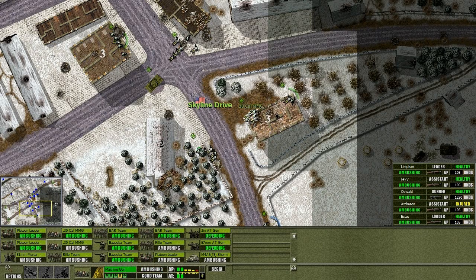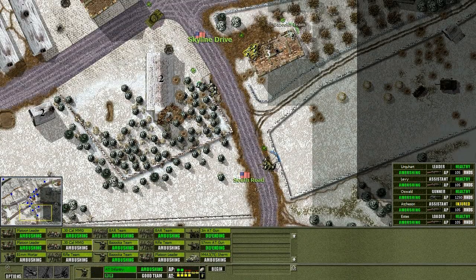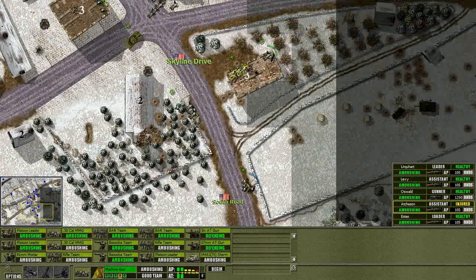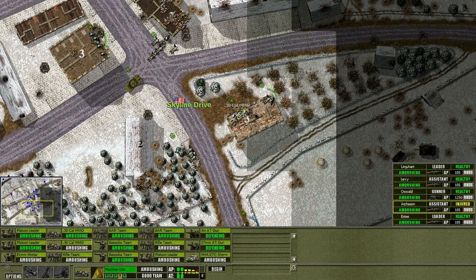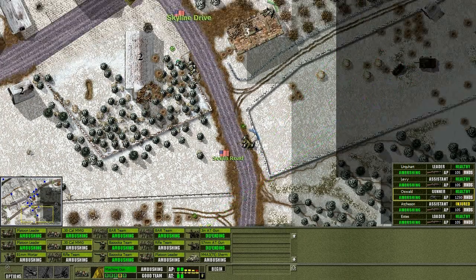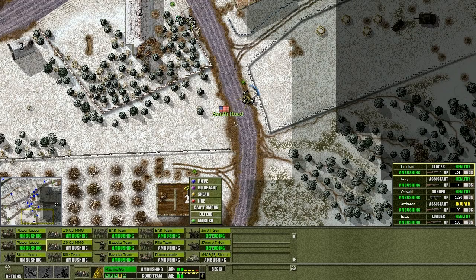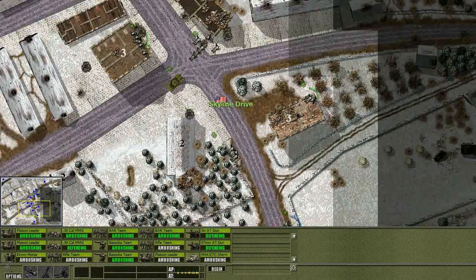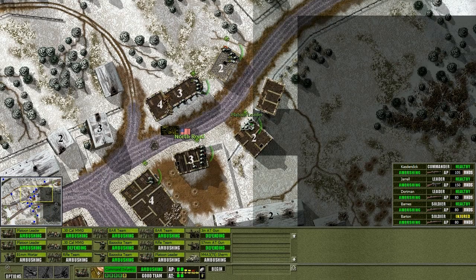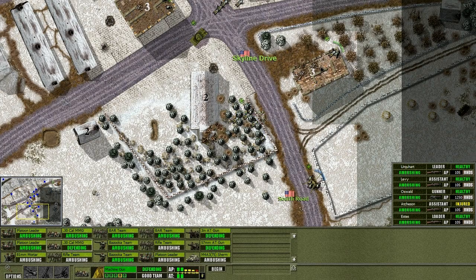So we're going to take the fight to the enemy. Here's the platoon leader. The next ones are hiding in the forest - probably because they're reinforcements and their buddies didn't fare so well. I'm going to put them down here. The .30 caliber machine gun is actually in a pretty good spot there, although I want them to hit the area south of here with machine gun fire. The Germans are probably going to try and take this road.